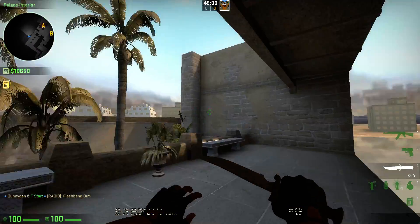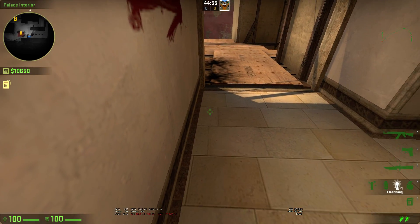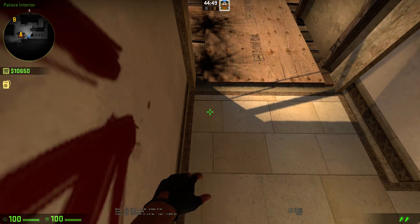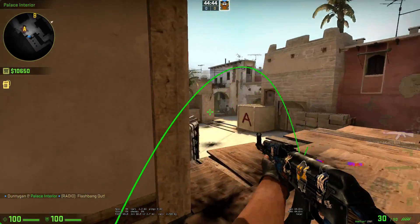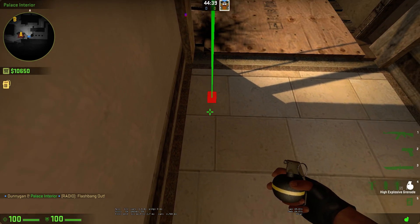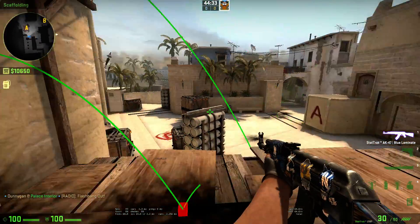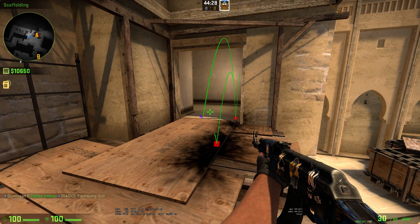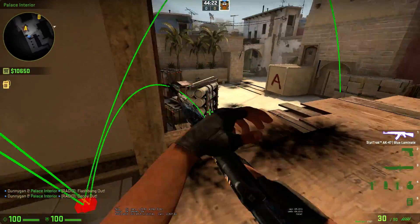The other interesting thing I found is that these will pop in mid air. If we come over here into Mirage — let's say we're taking A site, you decide to flash out, we get really close up here so nobody can see, and we left click throw. This will hit the ground 100% of the time, giving the CTs more time to react. However, if we do our double click, it will never make a sound except for the one you throw — it will always pop in mid air. You will always have a silent approach, rather than the clunkity clunk of the grenade hitting the ground.